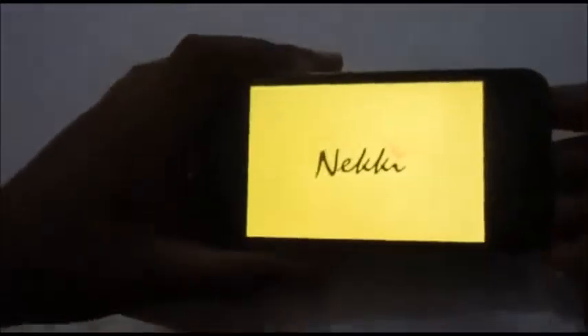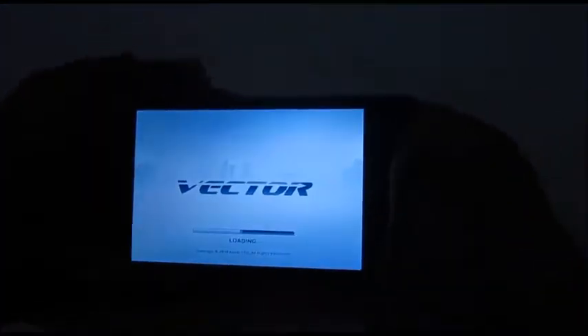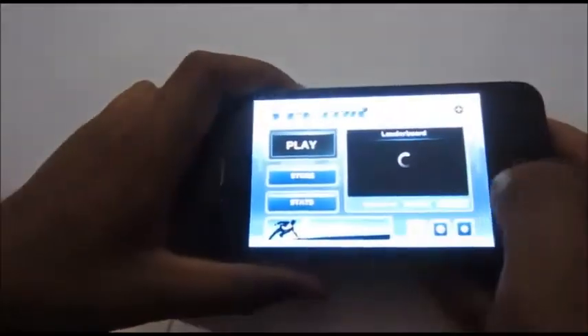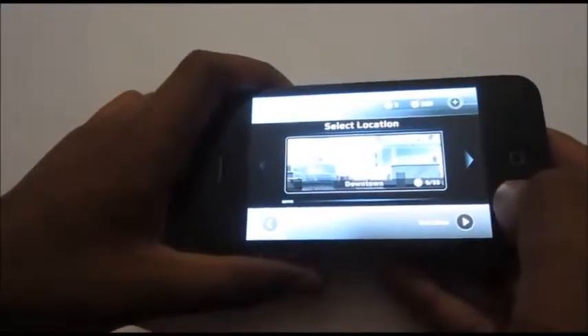Next is Vector. This has two modes — one is Deluxe, which is not available for free, but the standard version is free of cost. The story line is not so good.